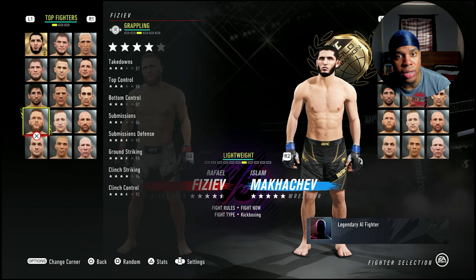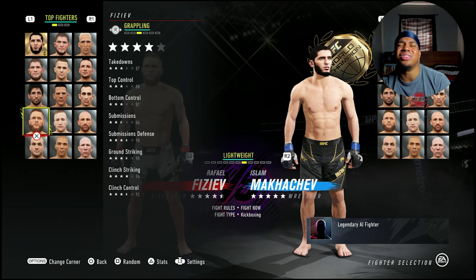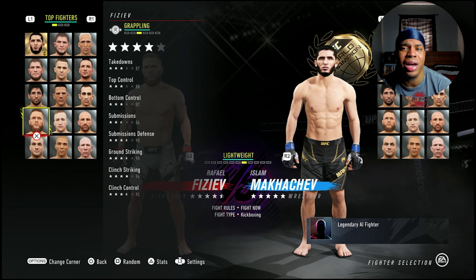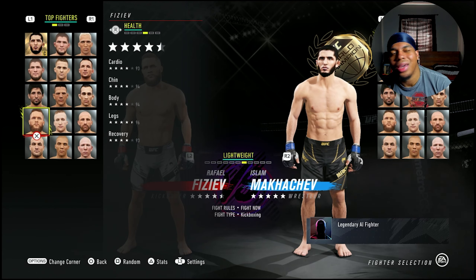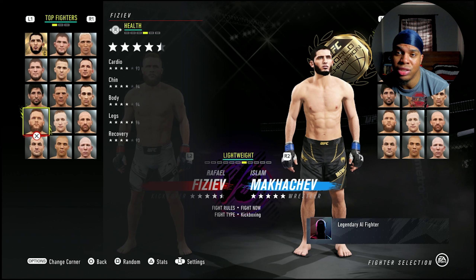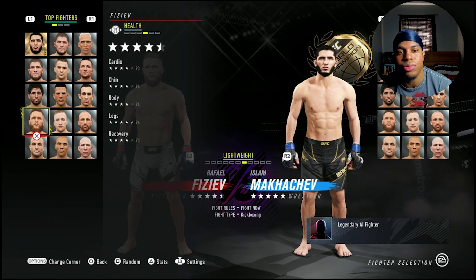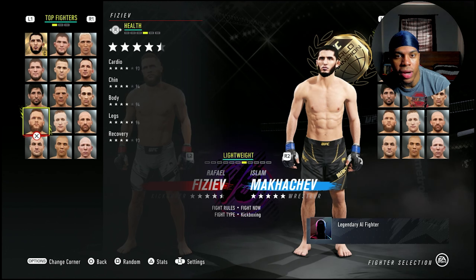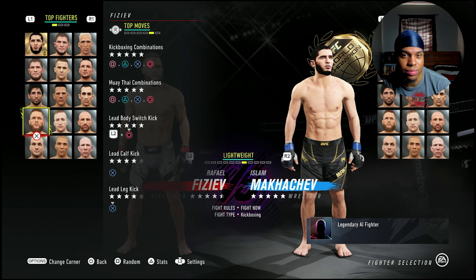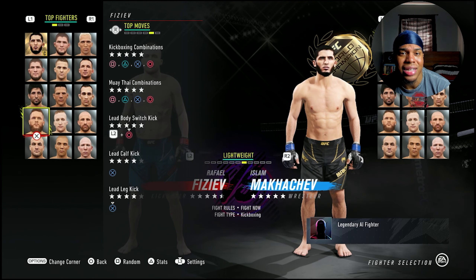He has 92 switch stance, 94 takedown defense, 95 kick power and kick speed. His grappling isn't bad: 87 takedowns, 80 top control, 87 bottom control, 86 submissions, 90 submission defense, 90 ground strike, 94 clinch strike, and 92 clinch control — those clinch stats are on point from his Muay Thai training. He has 93 cardio, 94 chin, 94 body, 96 legs, and 93 recovery. He has five-star kickboxing combos, five-star Muay Thai combos, and a five-star switch kick.